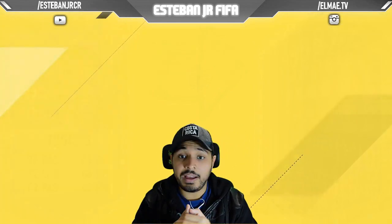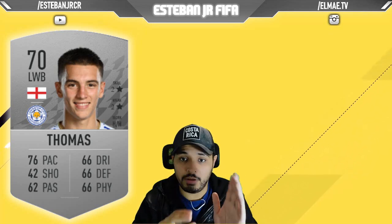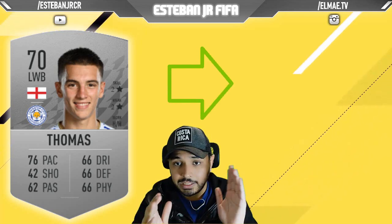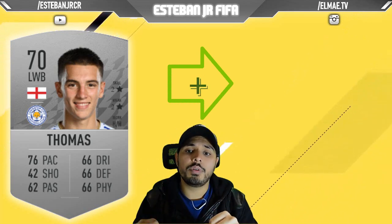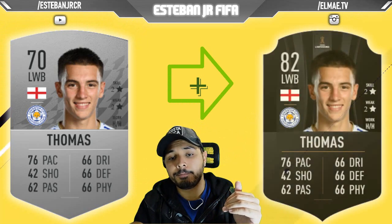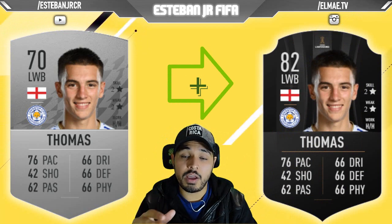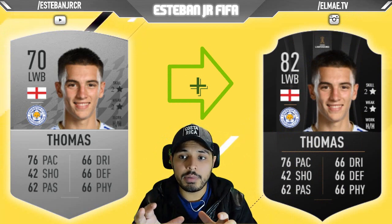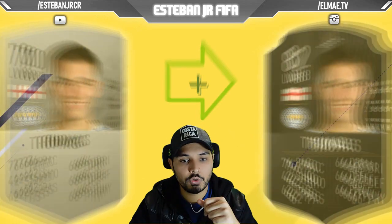Later we have our first left wing back and we are talking about Thomas from Leicester. This English player is a 70 and he can scale to an 82. We need to remember that the previous player from this position at Leicester was Ben Chilwell, who is one of the best in the Premier League right now, so maybe Thomas could achieve the same. Who knows?